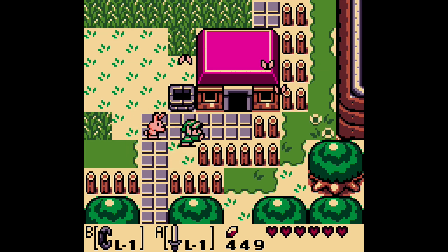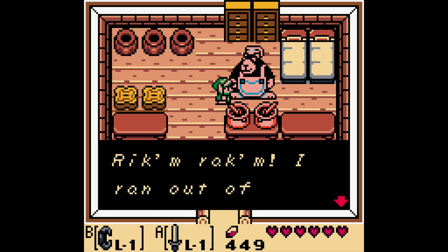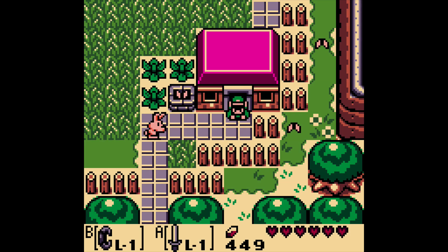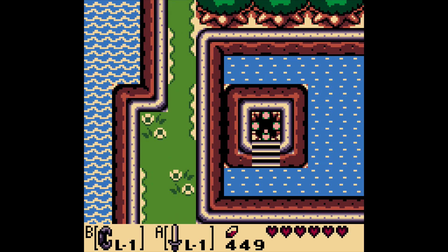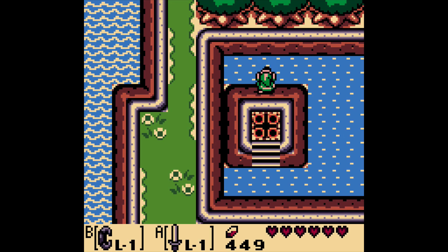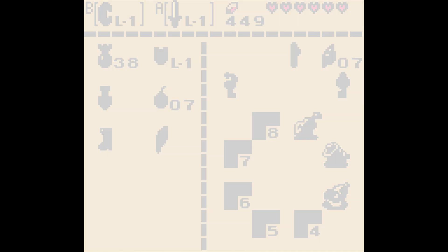I'll go talk to this guy. He says rickum rackum, I ran out of ingredients. Let me guess, we're gonna have to bring him some, aren't we? If you go down here and wade into the water, we have another one of those warp portals. Now we can easily warp back here without having to go through all that stuff again — that makes life a lot easier. That's why I entered that portal way earlier, so we could activate it.